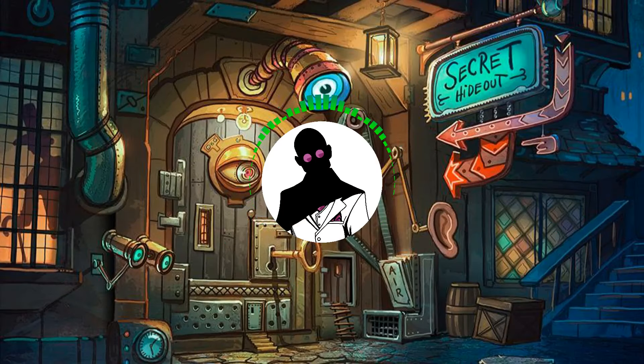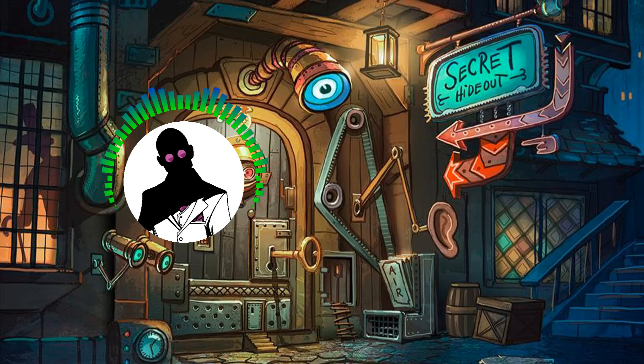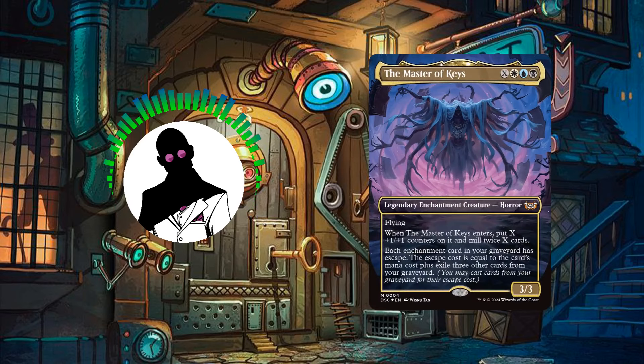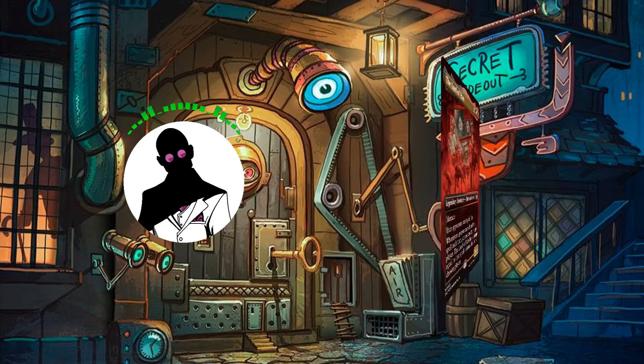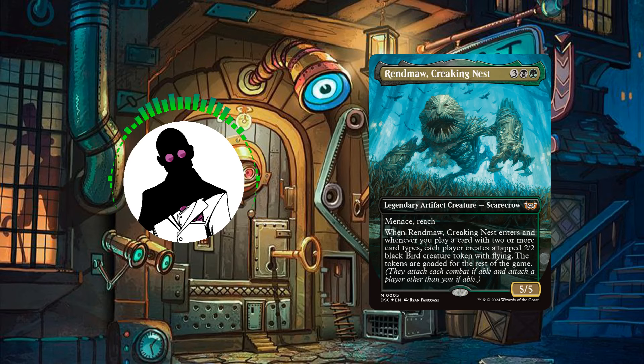Thanks everyone for sticking around until the end of the video. With the Jump Scare Precon upgrade complete, the next precon we'll be tackling will be the miracle and enchantment-focused Miracle Worker Precon and its face commander, Amanatu Veilpiercer, so look forward to that build coming soon. While you wait for the rest of the precon upgrades, you'll have the opportunity to vote for which one of the precon alternate commanders you want to see get a build of their very own — those being the flash-speed casting Kian, Corrupted Memory, the enchantment-reanimating Master of Keys, the burn-inflicting Lord of Pain, and the multi-type card payoff Rendmaw, Creaking Nest.